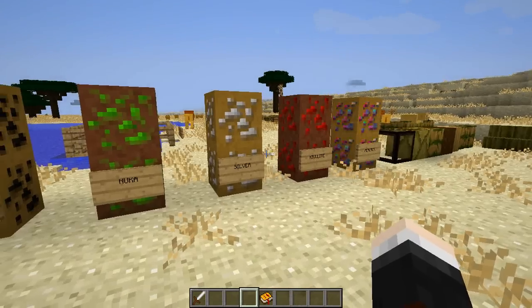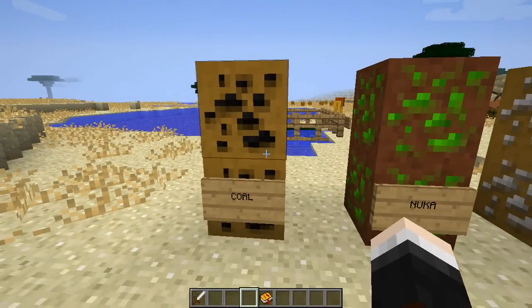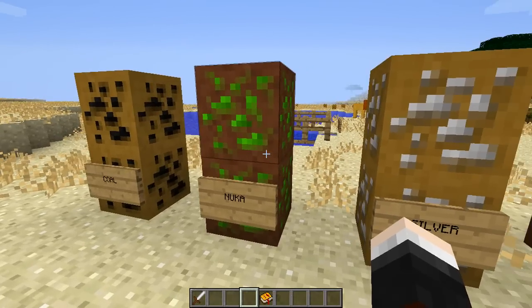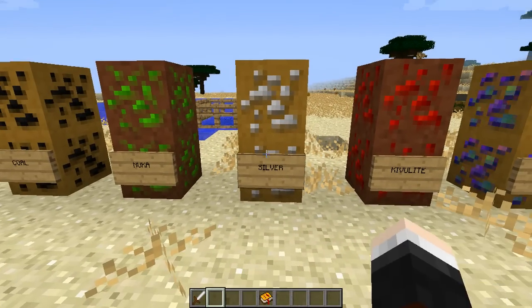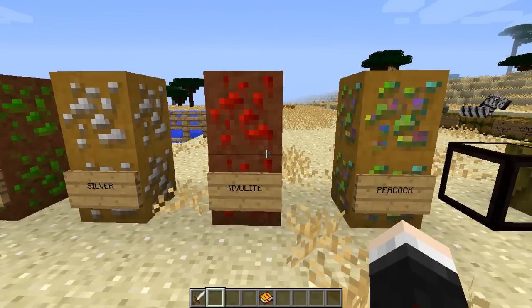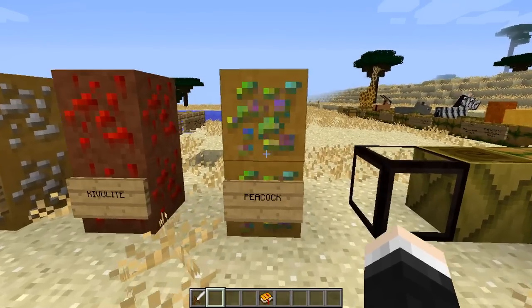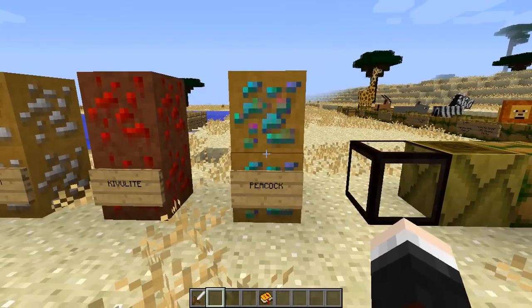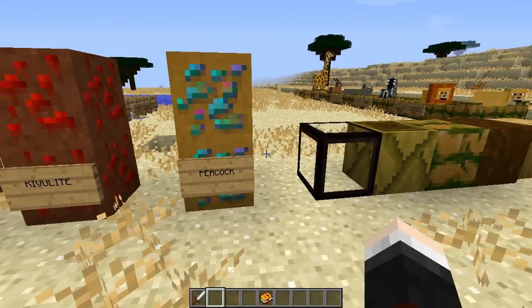There are five new ores. The first is coal, which is normal. Then you've got the Nuka ore, which is green with a dark brown background. Then there's silver, which is used to make a silver sword. Then there's Kibbleite, used to craft lots of different things. And the Peacock ore, which looks incredibly sparkly - oh my god, it's just so sparkly. If you can get over the sparkle and mine it, it will be important later on.